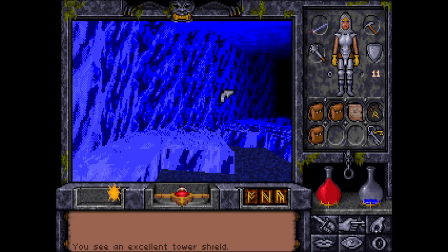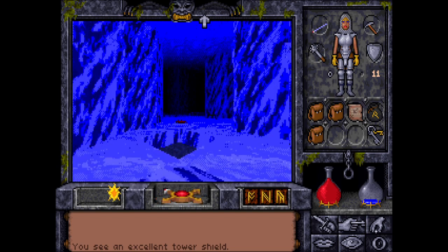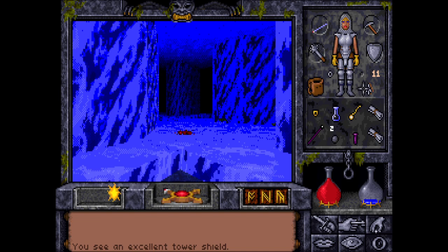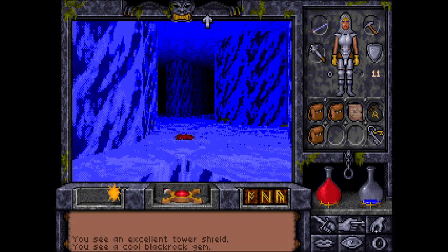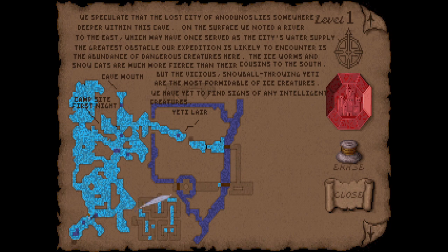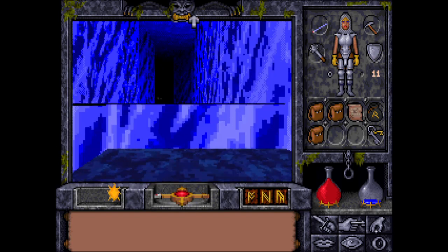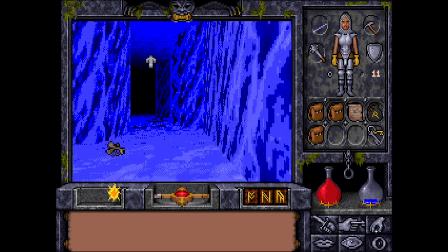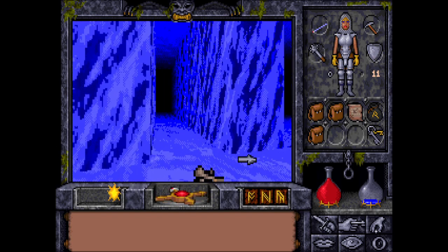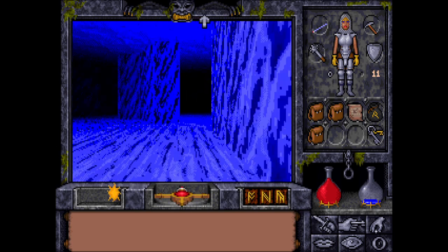I guess it's time to go back to Castle Britannia and get the bad news, and also enchant or let Nustil treat the Blackrock gem. So we should head to the right and then to the north. Let's go.